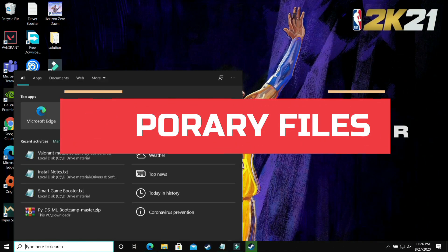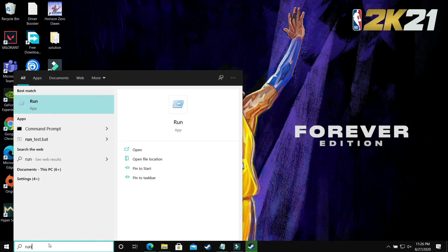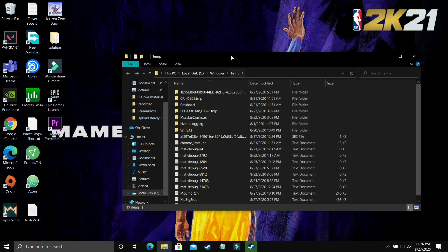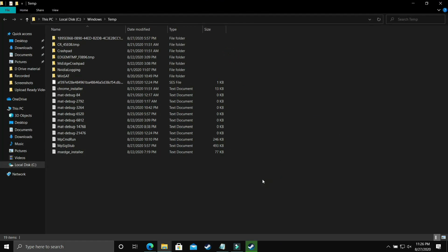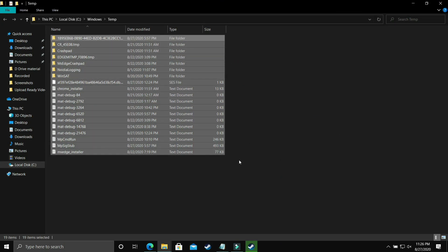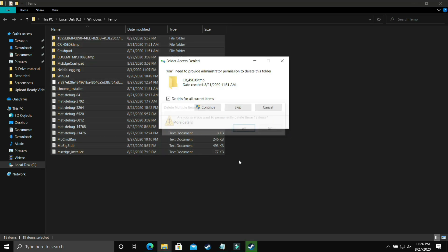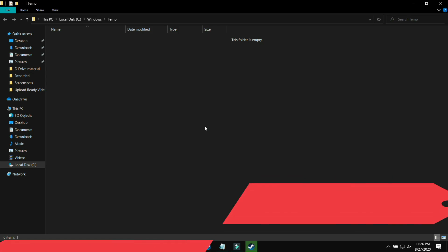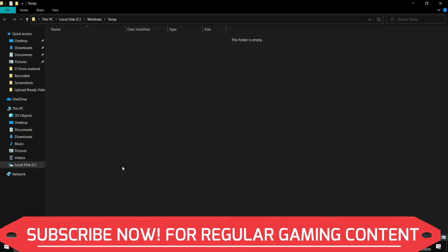This step provides a temporary boost by deleting all temporary files. Open the Run app and search for 'temp,' then click OK. Delete all the files permanently — I currently have 19 files, but if you haven't done this in a long time you may have many more. Click Continue to delete them. Some files tied to background processes may not delete — just skip those.